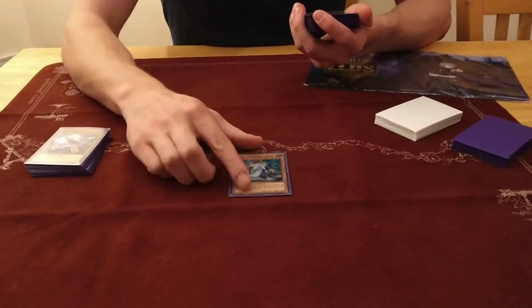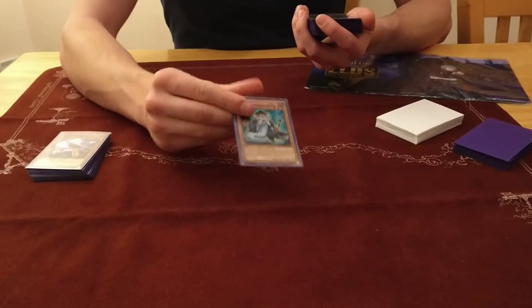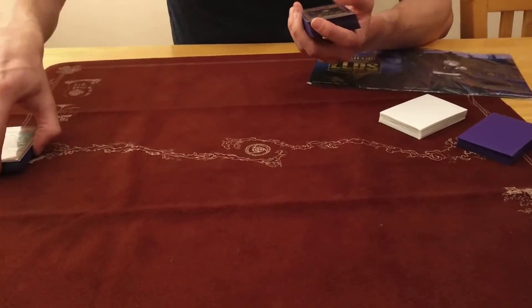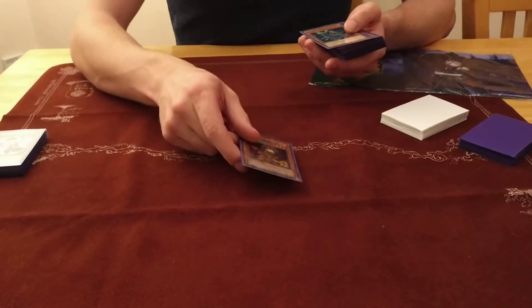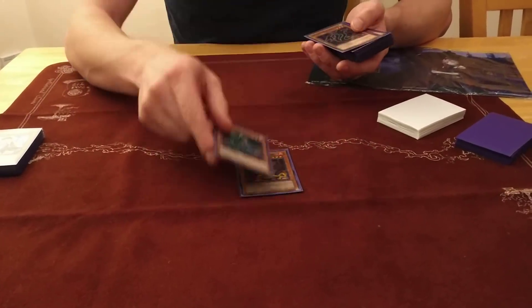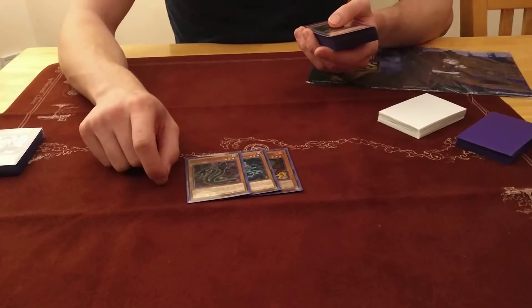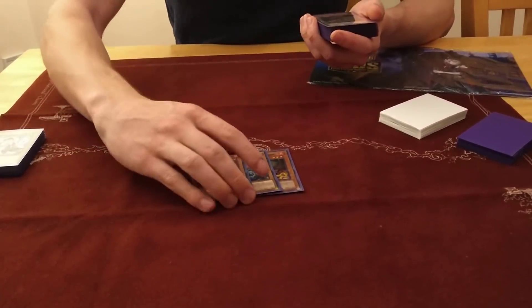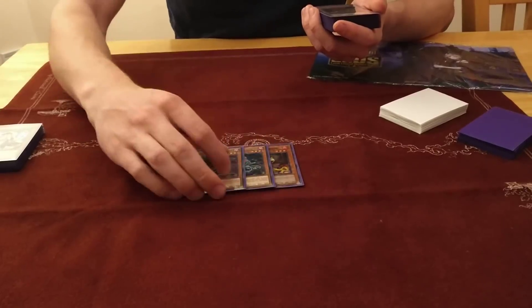Because most of this deck is just trying to scramble your way into a Dante as quickly as possible, because you won't really win without one. Mathematician also gives the option to send Libic from deck and special summon a BA that way to get your rank three. And more rank three engines: Lonefire, Orphys Scorpio, and Darlingtonia Cobra. I drew this one a lot but occasionally got the combo with the Lonefire or the Scorpio.